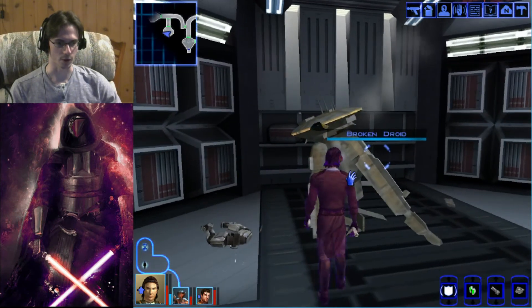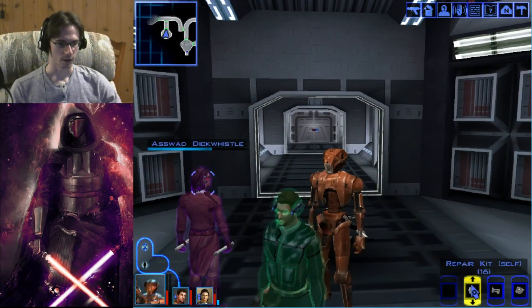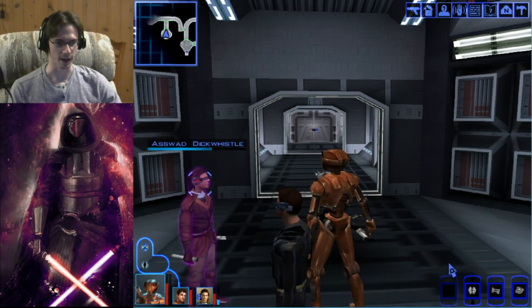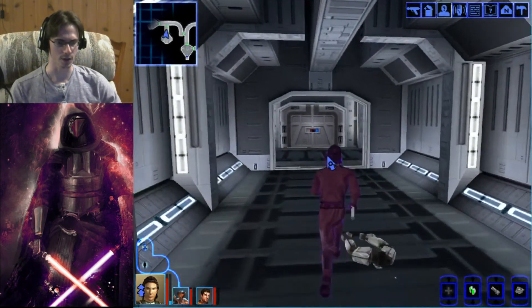We're in with the broken droid. Taking the data pad from him — we got what we're looking for. Just in case we come into any more combat, I'll drop us a heal. Let's see what's in that other room off to the left.